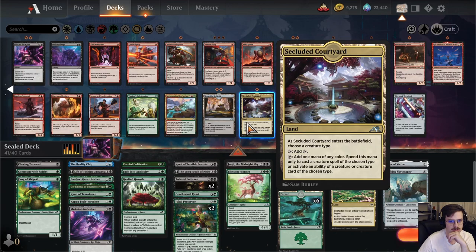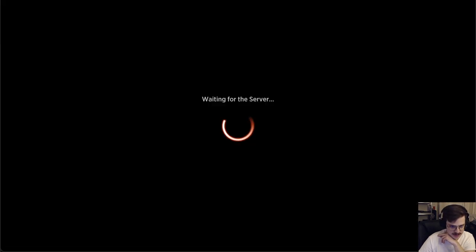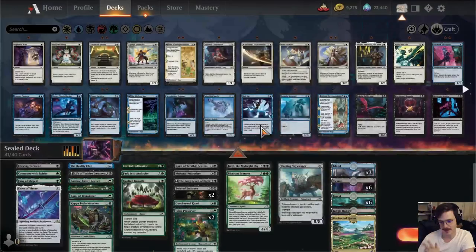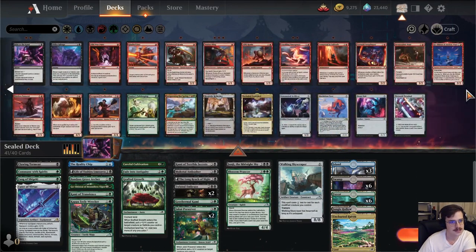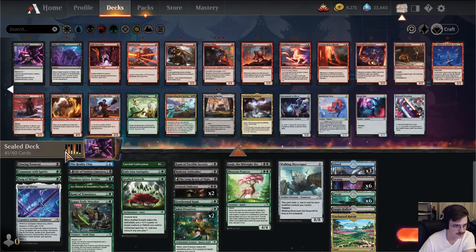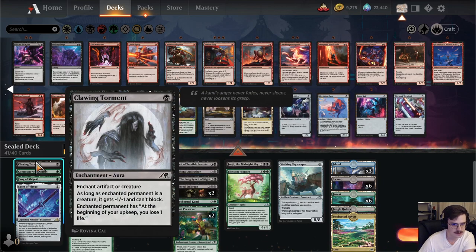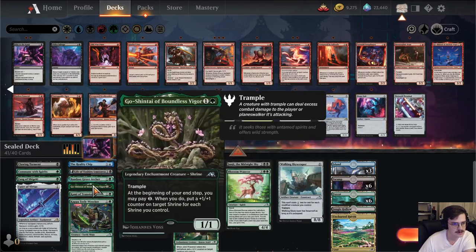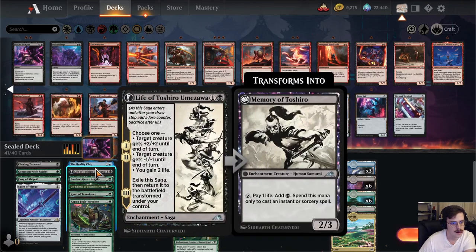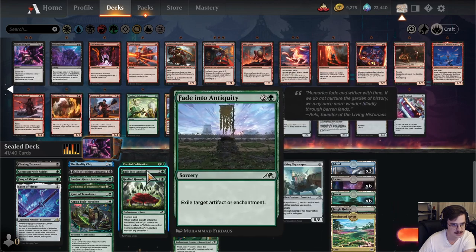Cavern of Souls land — we could put it on Spirit, but otherwise we're not really looking to do that. So this is 41 cards with 17 lands. We're looking at Walking Skyscraper modified — 1, 2, 3, 4, 5, 6 technically, 7, 8, 9, 10, 11.